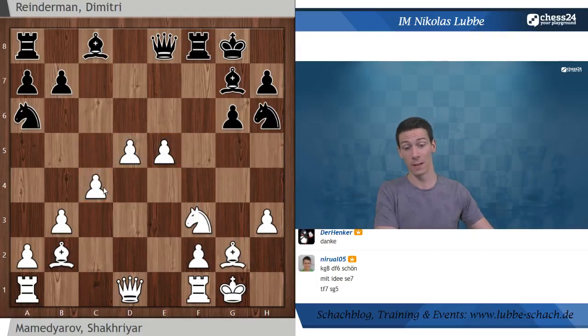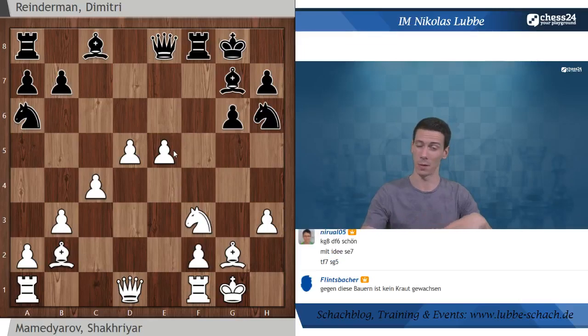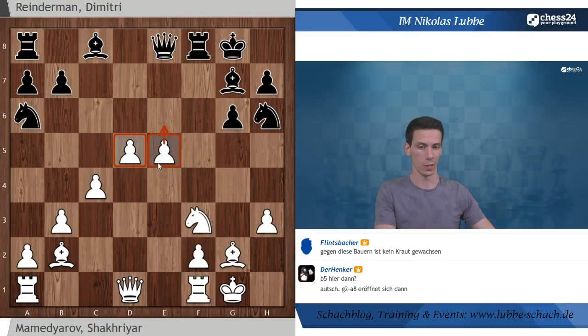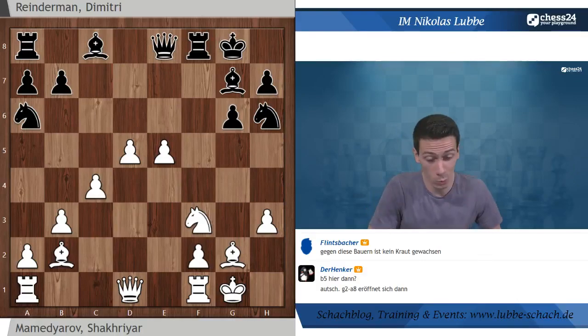Weiß hat eine ganze Figur geopfert - dafür drei zentrale Bauern bereits auf der fünften Reihe. Das Beispiel am Anfang aus meiner Partie war einfacher, weil die Bauern schon auf A6, B5 standen und dann direkt nach B6 kamen. Hier ein etwas früheres Stadium. Wir müssen schauen, nicht nur auf die Figuren, sondern was in den nächsten Zügen kommt: wie aktiv können die Figuren noch werden, wenn sie durch die Bauern beschränkt werden. Die zwei drohen mit E6, irgendwann den Läufer aus dem Spiel zu nehmen - und die schwarzen Springer stehen auf A6 und H6 maximal weit auseinander.